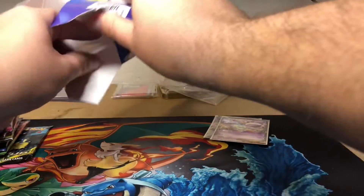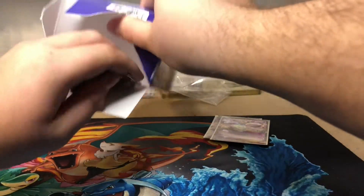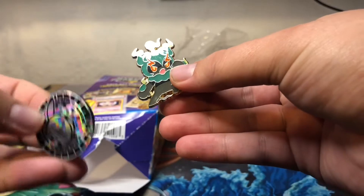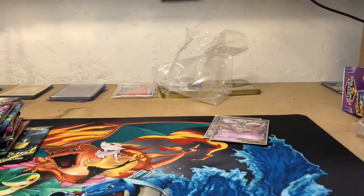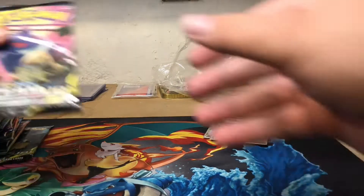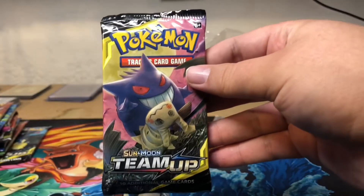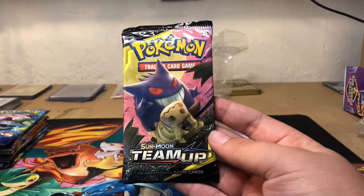We got another Marshadow pin and a Detective Pikachu coin. Let's get into the packs and see how we do. First pack is Team Up - Sun and Moon Team Up pack.